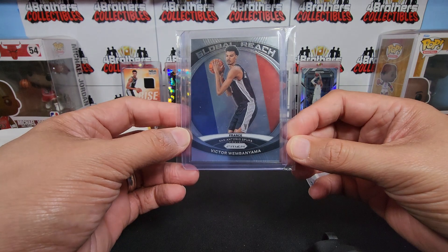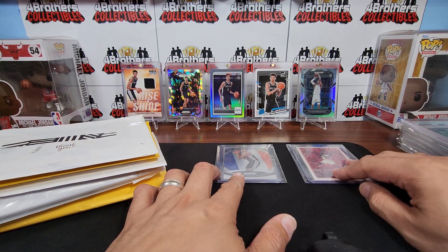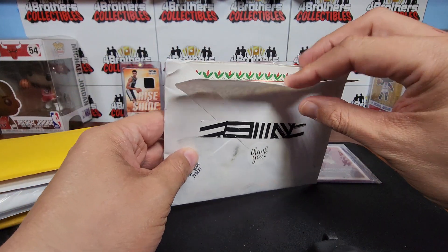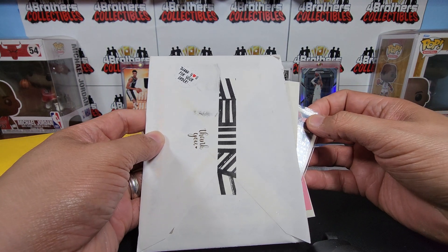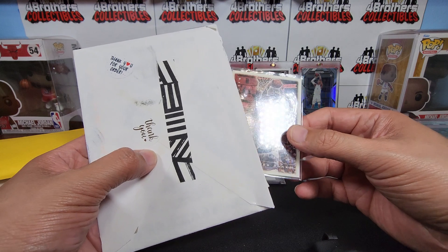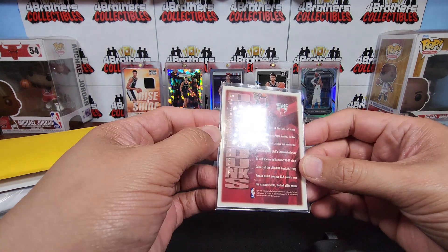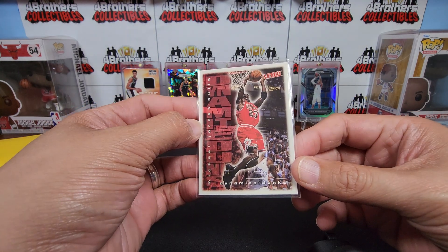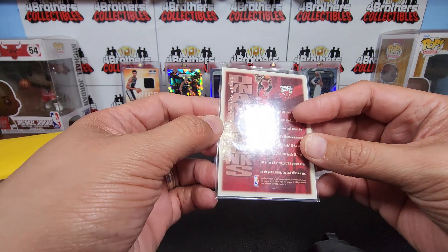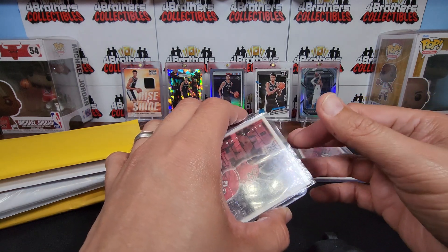Next up is a Victor Wembanyama Global Reach card. I ended up picking up two of these because I placed two bids thinking I'd lose one and win one — and I won both. Got to stop doing that. One of them was mailed just loose in the envelope with nothing securing it. Please, if you're selling on eBay, put it in a top loader with tape. This next one, a 1999 Upper Deck MJ Victory, it doesn't take much effort to package properly.